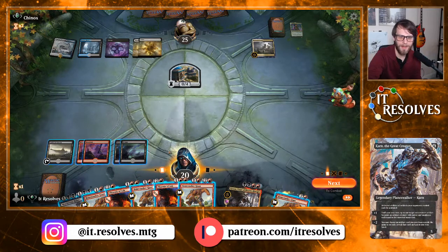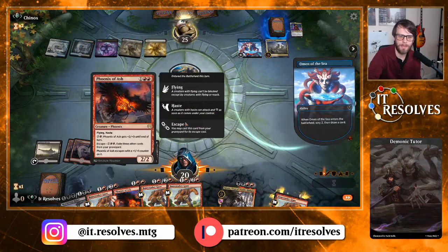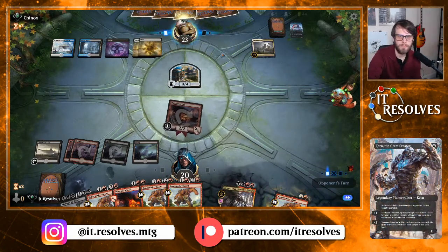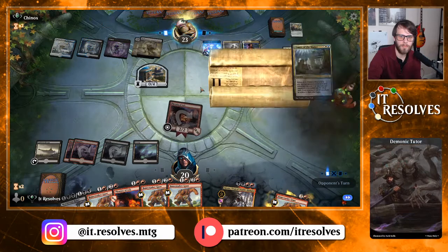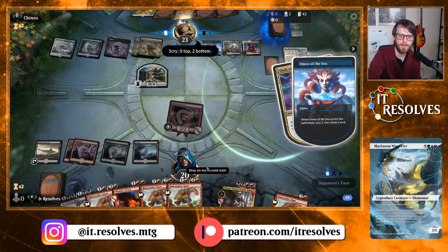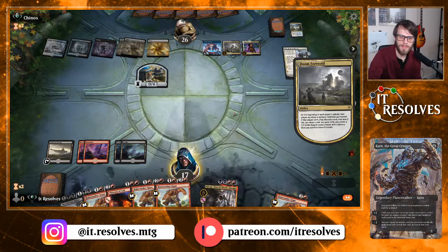We're really stocking up on Bonecrusher Giants here. I think we just get in with Phoenix — they could have a counter or an Omen, so they will be able to sacrifice — that's kind of fine though. Phoenix of the Ash dying isn't the worst thing in the world, that's kind of the great thing about this deck — everything gets to come back. They're going to deal with this, then the Doom Foretold is going to be sacrificed. This is a very interesting deck — very smokestack-esque where we just have to grind out and hope we get there.